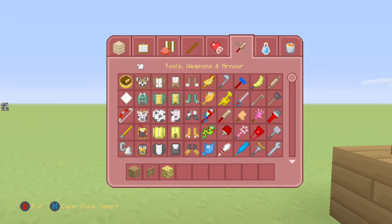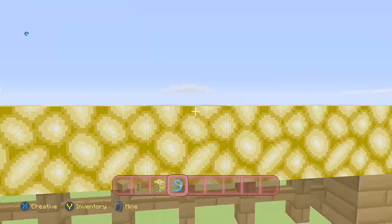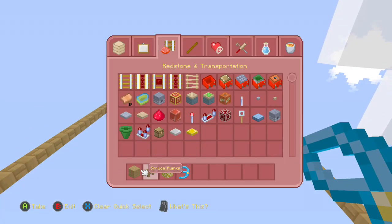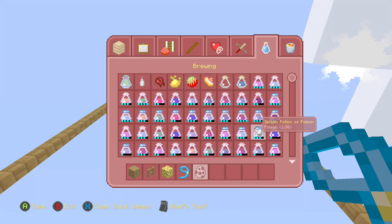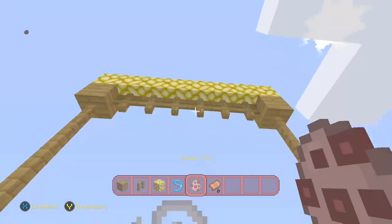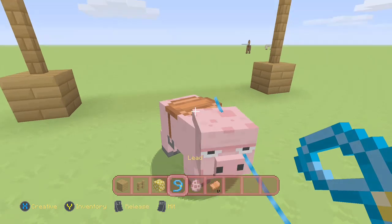Now we'll get on to the actual swing. You're going to need some lead — two leads if you're in survival. You can have as many leads as you want. This pig swing is going to have two pigs on it, because pigs are always good and you can never have enough pigs. You'll have two pigs, and you're going to need a pig spawn egg, or just get a pig if you're in survival. You're going to need a saddle — the same amount as you have piggies. Then you just take your pig, saddle it, and put a lead.